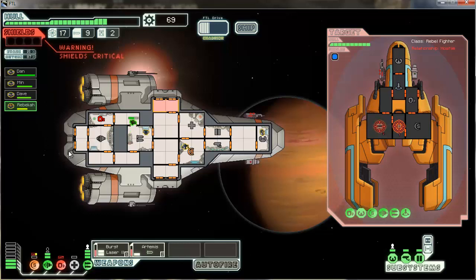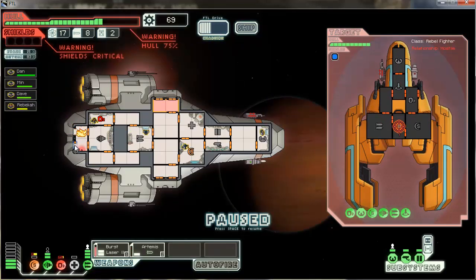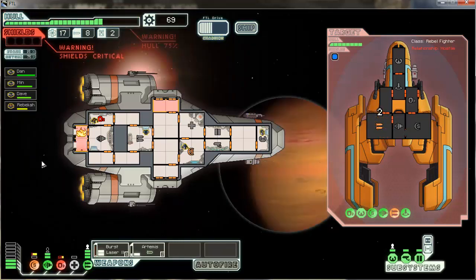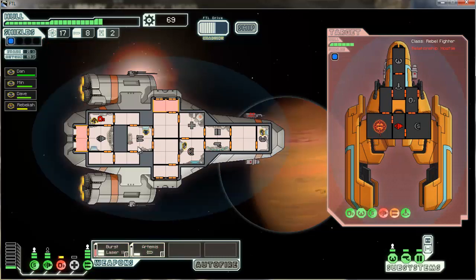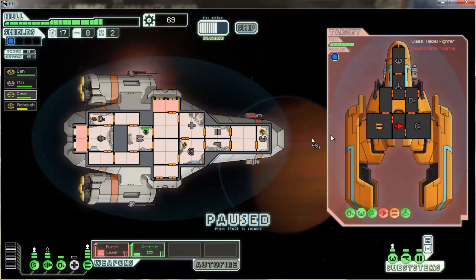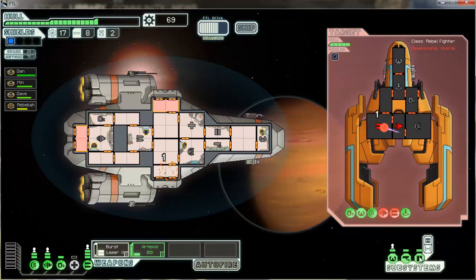I want my weapons right now. Min, keep working on their shields. Here comes another missile — that hit a section that doesn't matter. I fired my missiles — weapons down. FTL is finally down. Keep working on that oxygen, Rebecca. Get back in — keep shooting those weapons. Close all doors.